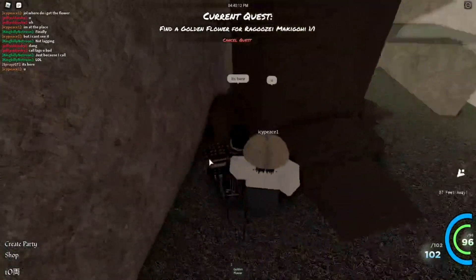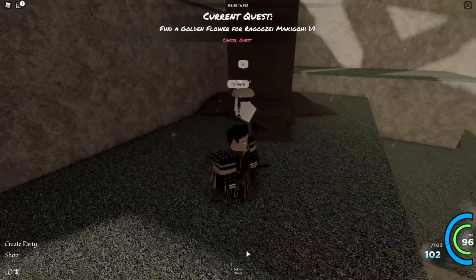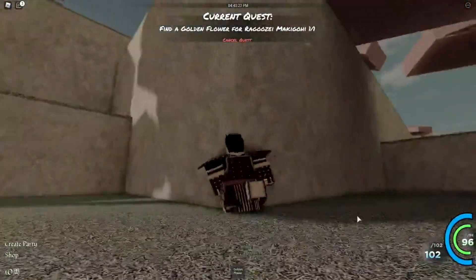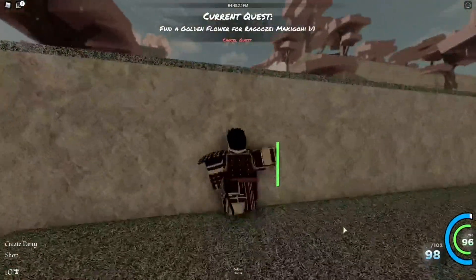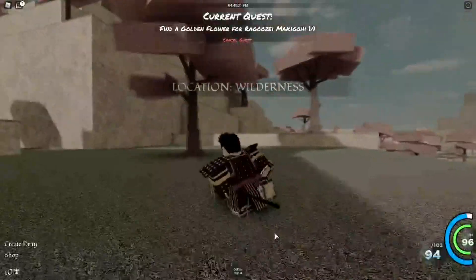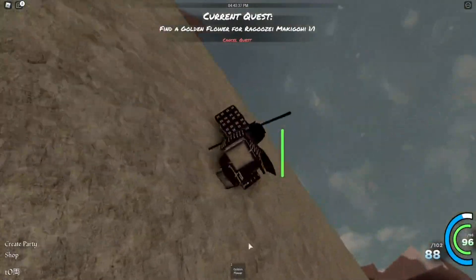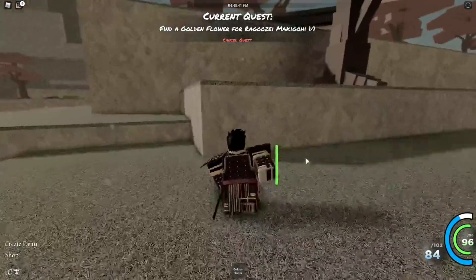Yeah, it looks like he picked it up. We helped the boy out — he got his flower and now he can get the cool sword. He said thank you so much. Now let's go and complete this mission so we can get the cool sword, because this current sword is too basic. The old way — some people enjoy it, but I really enjoy the other one.